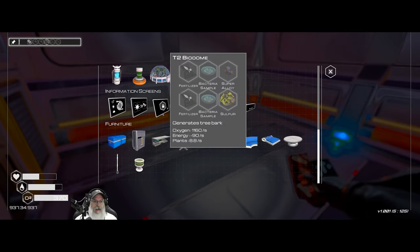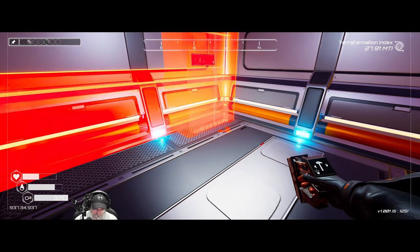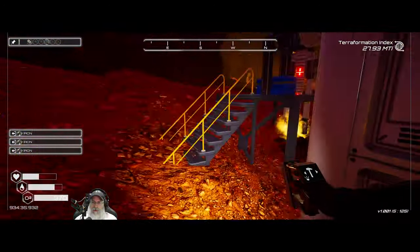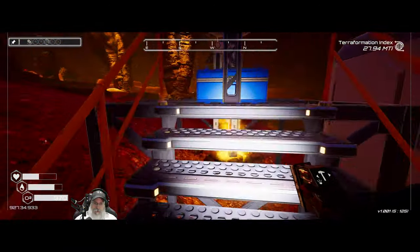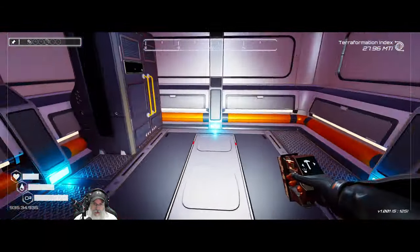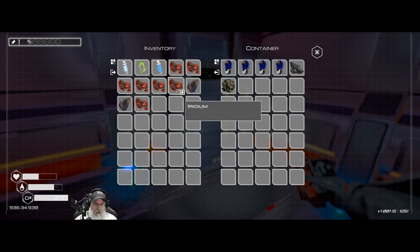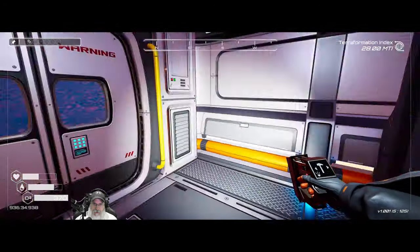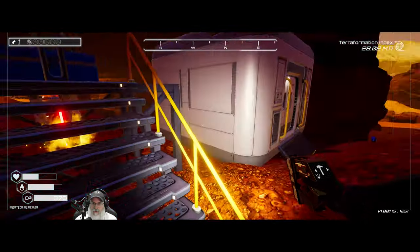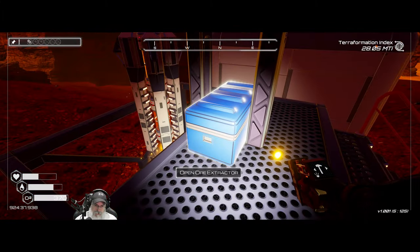The tier two biodome unlocked too, so we're gonna work on that as well. That allows us to start making tree bark, which we need for a lot of the mutagenic stuff. We'll keep the basic ores in here but take the iridium with us, and as time goes on we'll keep adding more chests here until eventually we can get to drones.